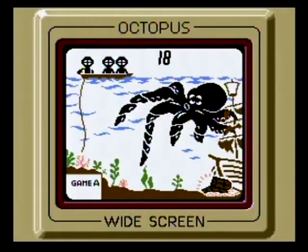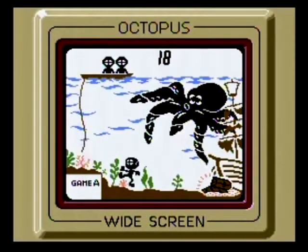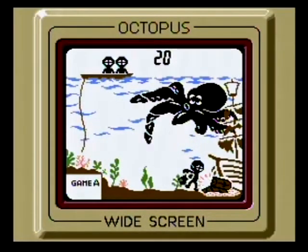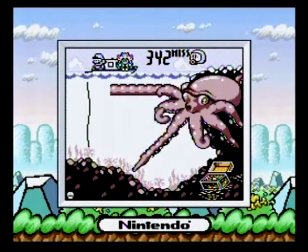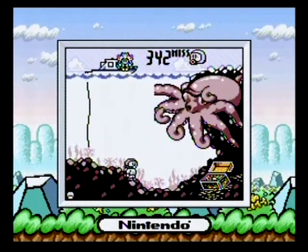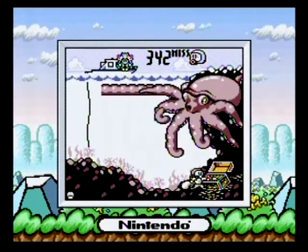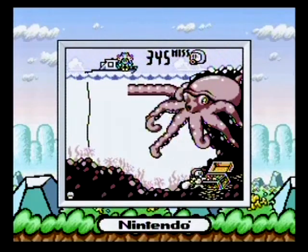Octopus: dive to the bottom of the sea and pillage the treasure below to bring back to your boat for bonus points, all while avoiding the deadly tentacles of the eponymous octopus. You can pillage as much gold as you want before heading back up, but in the modern version the more treasure you pocket, the slower you'll move, making evading those tentacles a lot harder. There's a definite risk versus reward aspect heavily emphasized here.